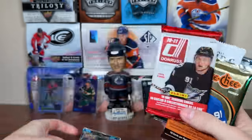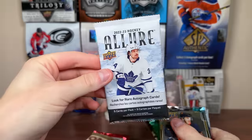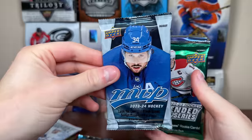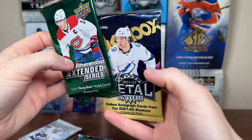We got a hobby pack of 2324 Series 1, got some 1011 Panini Donruss, got some 2223 OBG, got a retail pack — still need to open some retail of 2223 Allure. We got a couple Glitter Bombs in there, make that two 2324 Series 1 packs, got a hobby pack of 2324 MVP, got 2223 Extended, and a 2122 Skybox Metal Universe.